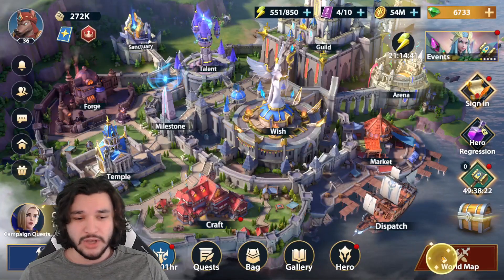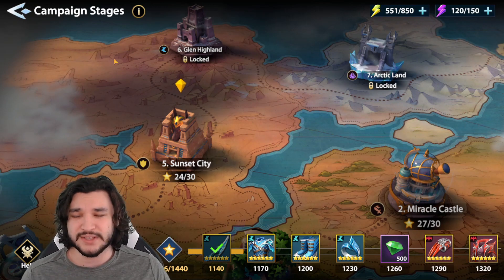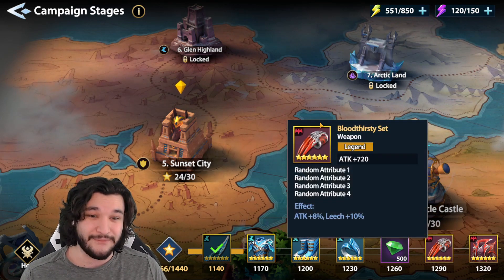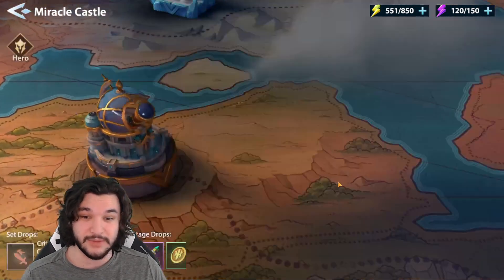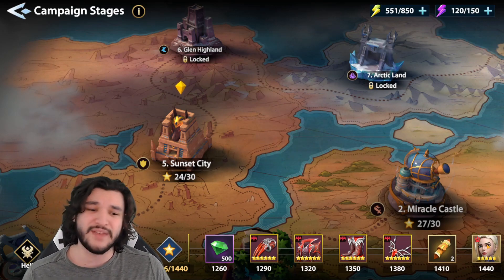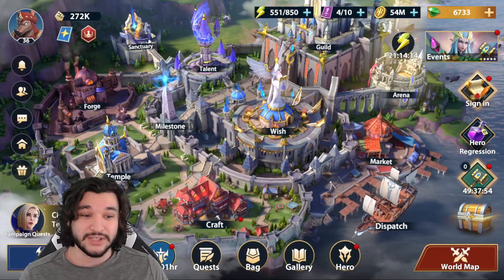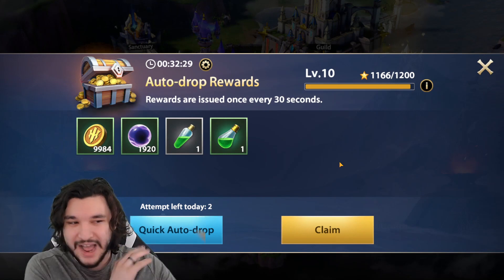Here's the overall progression guide. Start with Campaign — this is the first thing everyone focuses on. It gets you one-time rewards with six-star gear pieces and legendary gear in solid sets like the Bloodthirsty set and the Feather set, which are both extremely viable. Later you'll get some legendary scrolls and eventually Catherine, which is very impactful though a long way off. Campaign also progresses your auto-drop rewards, which is very important for idle gameplay.